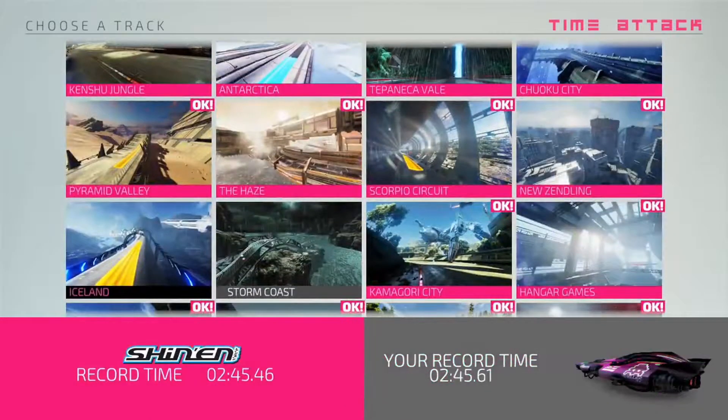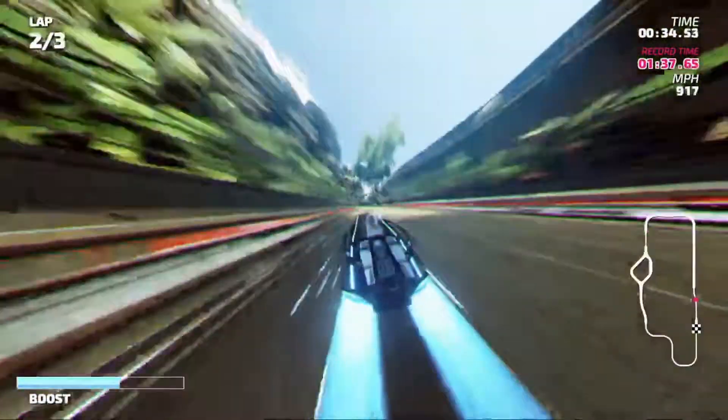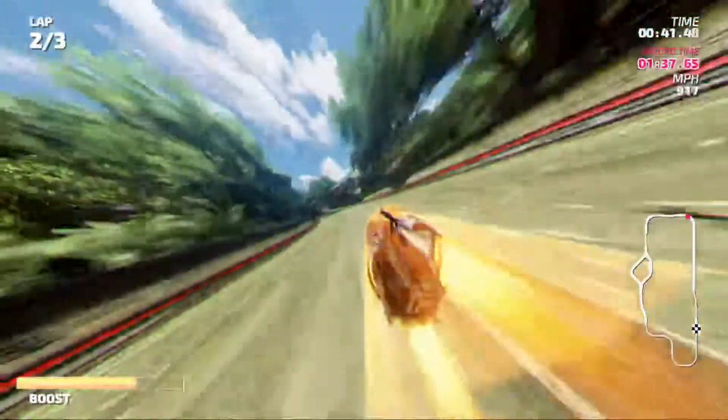The final racing mode is Time Attack. This is used to try to get better at specific courses. You can race against the developer time, and that's about it. Clearing it will contribute to your percent on completing. I like slowly chipping away at it, trying to get done, and it also helps me get better at individual courses.